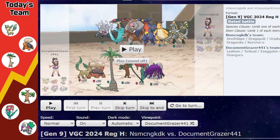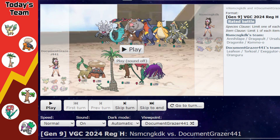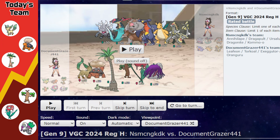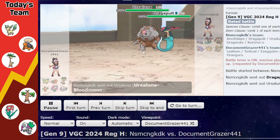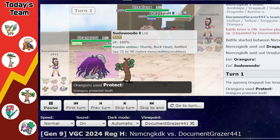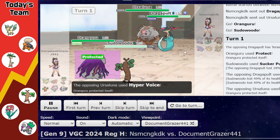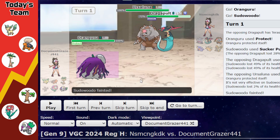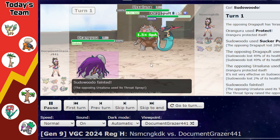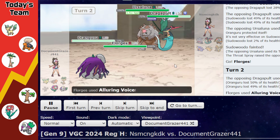First up we face what looks like a mostly Dragon-type team with Annihilape and Ursaluna alongside Dragapult, Garchomp, Dragonite, and Kommo-o — a lot of pressure. They lead Dragapult and Ursaluna against our Oranguru and Sudowoodo. They immediately Tera Dragon the Dragapult. I protected with Oranguru expecting them to double-target it to prevent Trick Room, but they went for Dragon Darts — Sudowoodo survives — along with Hyper Voice. Had that spread, Oranguru might have fallen before we could get Trick Room up. Dragapult fires Double Dragon Darts but Oranguru lives on 1%.